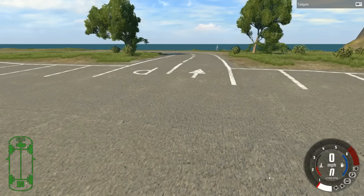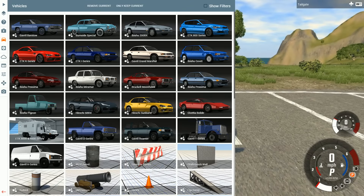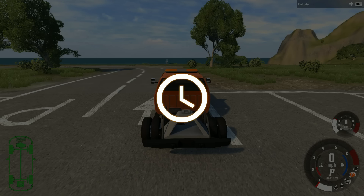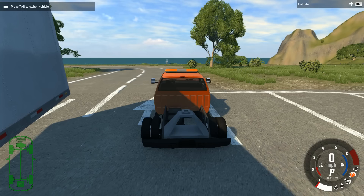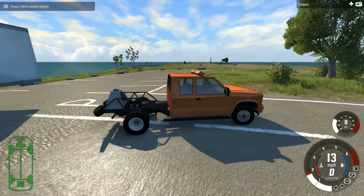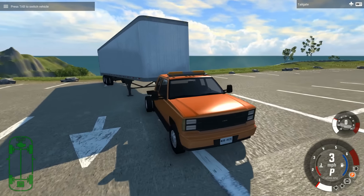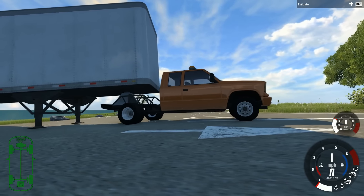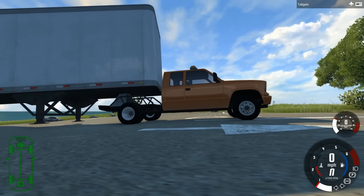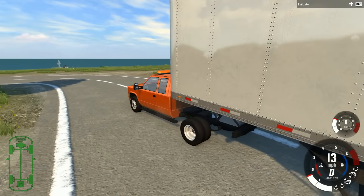Let's go and spawn this up and then what we're going to do is attach it to the dry van trailer — that's the big old trailer, not the little small flatbed. This is the Sirius trailer and we're going to see if this thing can tow it. We're going to back it up, hit L to attach, and wait for the trailer to fully attach once the legs are all the way up.